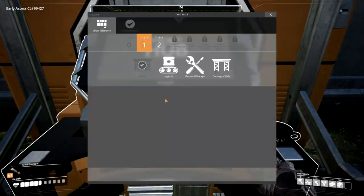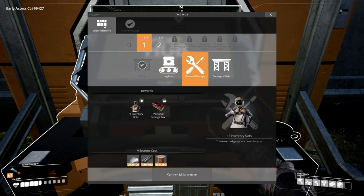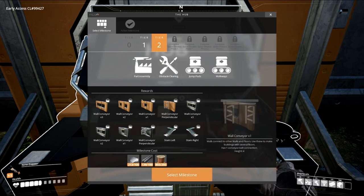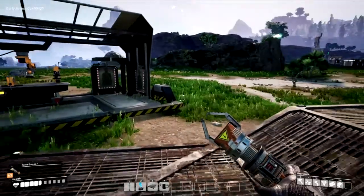In this episode what we need to work on is unlocking some other things. We need logistics — we definitely need that for conveyor mergers and conveyor lifts. We need to get personal storage for more inventory space. Conveyor walls we'll most likely unlock today. Part assembly we'll unlock but won't use yet — we want to get our base up and going first. The first thing I want to unlock though is obstacle clearing, because I want this chainsaw and five more inventory slots.